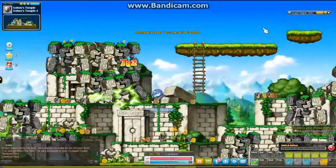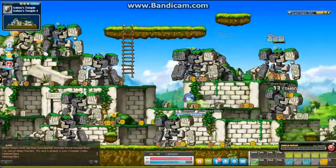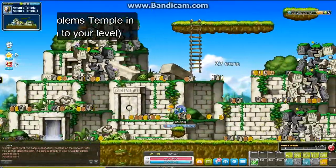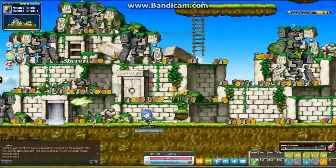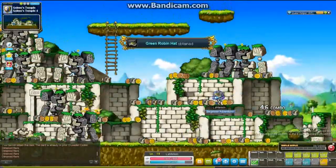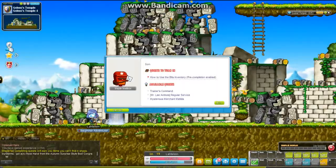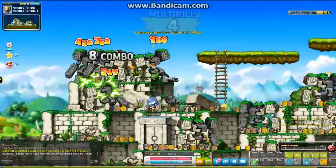This also kind of doubles as a leveling guide, because I'll be going through where I train and how long I train there. I do have the burning event, so it did help me progress a lot quicker. Between level 15 to about 20 — maybe 25 if you have the burning event — the Golems area is probably the best place you can be. It was a bit boring for me since I'm used to a high-level character, but between level 10 and 20, maybe stretching to 25, the Mixed Golems area isn't so bad.